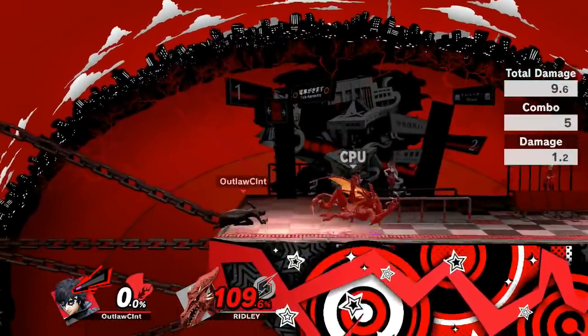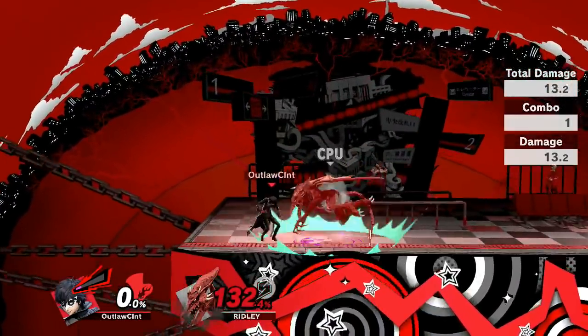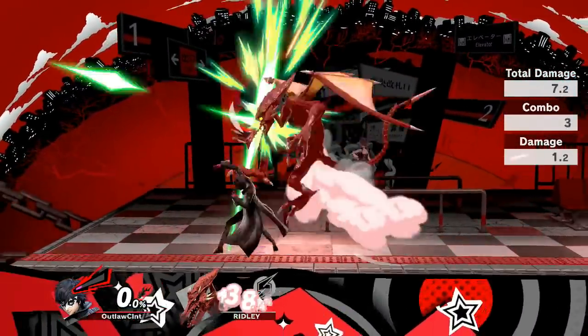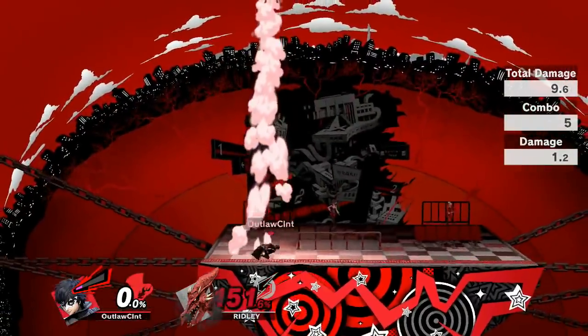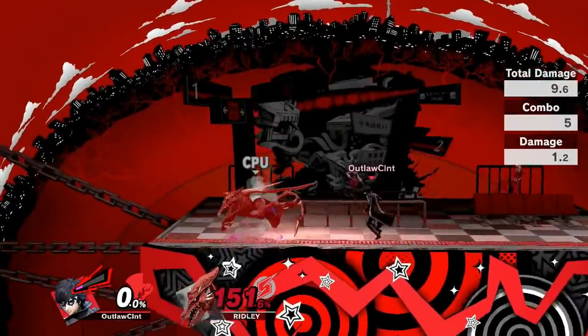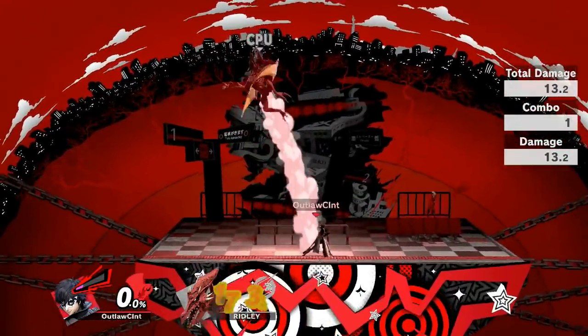This, coupled with the fact that Joker generally struggles to get early kills without Arsene, means that he isn't an unstoppable force and can be left feeling like a character with great frame data but not quite enough punch to get things done — kinda like another ninja.